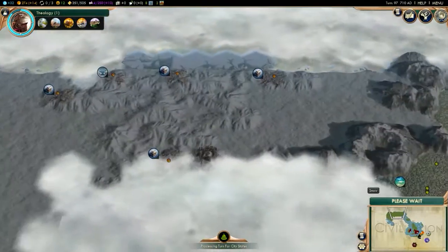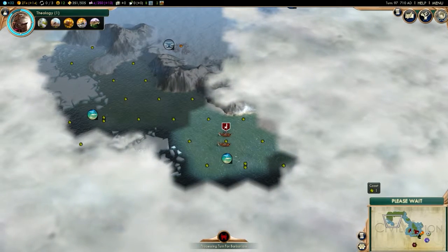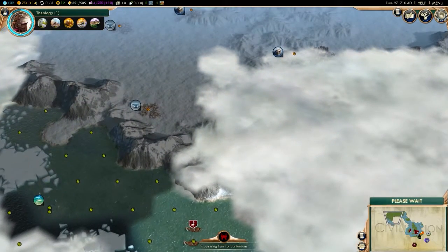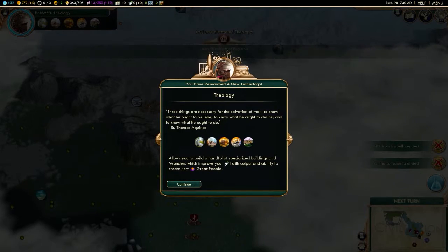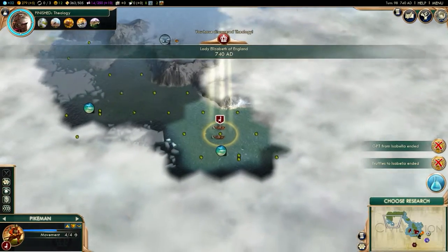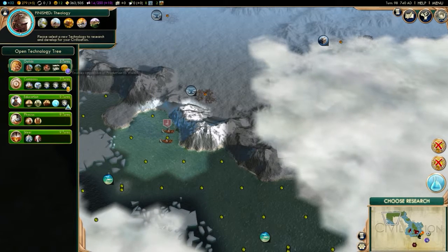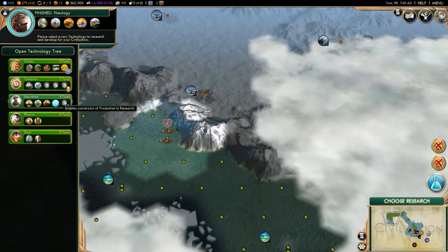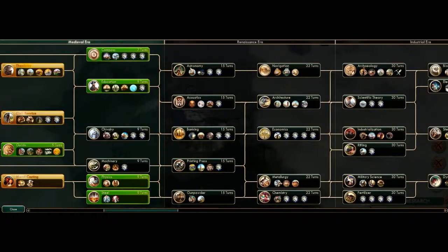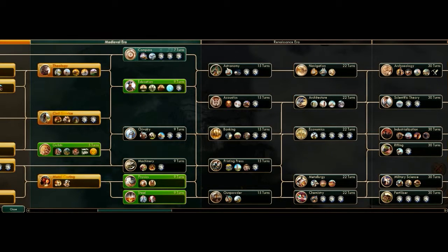Theology will be done in one turn. I need to get this guy back up here. Choose new research — guilds, or education, or compass. I could use the galleus.